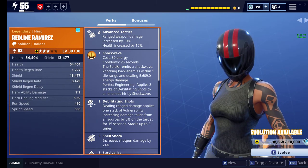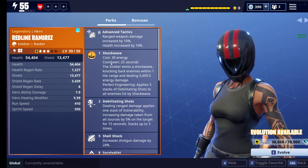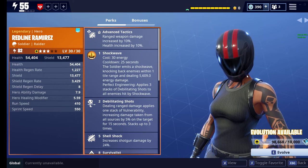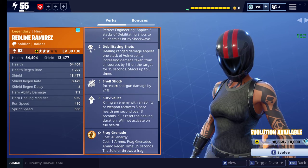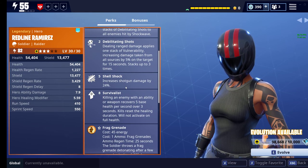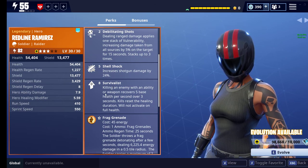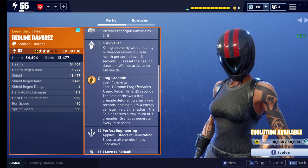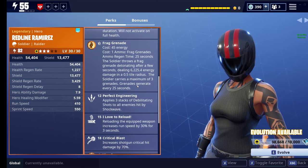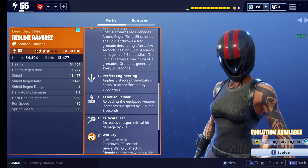So if we look at her perks here, she has Advanced Tactics, which is what almost every soldier has. She has Shockwave, Debilitating Shock, which is great — increases shotgun damage by 24%. That is insanely good. Survivalist, which gives you 5 base health per second over 3 seconds, so 15 health for every enemy. She also has the Frag Grenade, just the casual one.